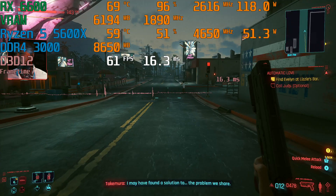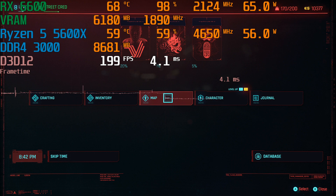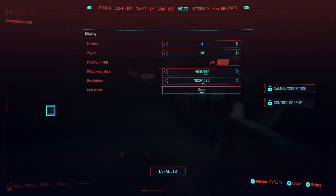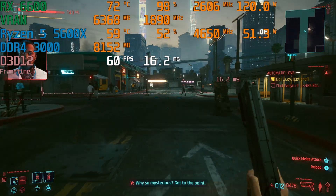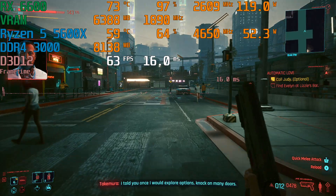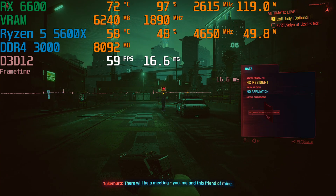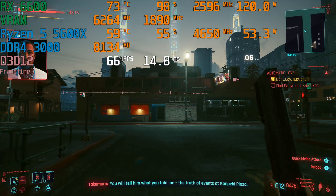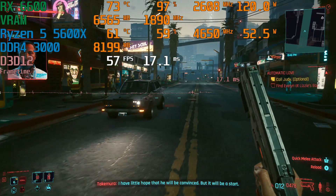Next up is Cyberpunk 2077 — a game usually more associated with Nvidia cards, and one of the most intense games out right now. In the graphics settings I'm running it at 1080p, no resolution scaling, fullscreen, VSync off, and using the High preset — so no ray tracing, but the high preset still looks pretty good. Running around Night City, we're getting right around 60 frames per second, and again this is with ReLive recording so it would probably be a few more FPS without. I wanted to show what the performance was really doing, so I didn't lock the frame rate.